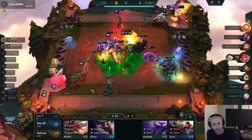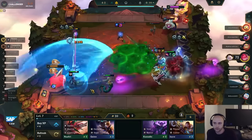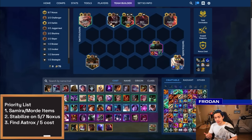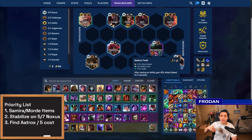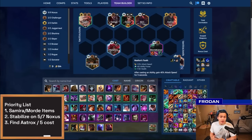Mordekaiser is the other premier 4-cost to play around currently — I'd put him borderline S/A tier. It's really centered around Noxus and Slayers. Mordekaiser's best items are Quicksilver for attack speed, RFC for plus-one range, and Nashor's Tooth for attack speed after casting. When he ascends into God of Death status, he swings his mace really fast because of Nashor's Tooth. RFC or Nashor's Tooth is really important because in God of Death form, if you're spending time walking around, you lose a lot of his damage window since the active only lasts five seconds.